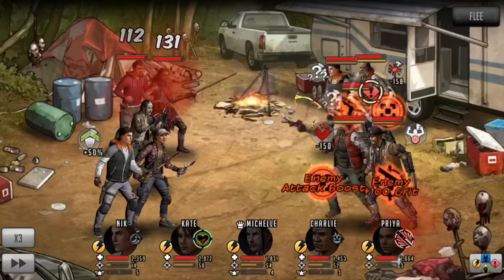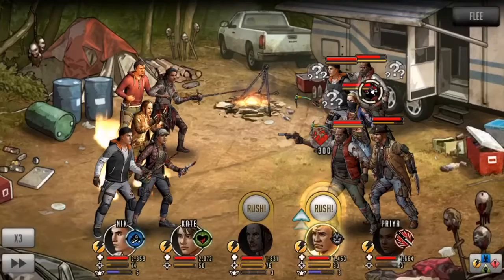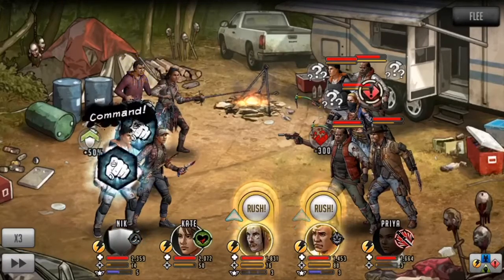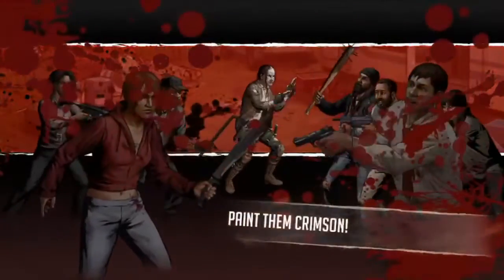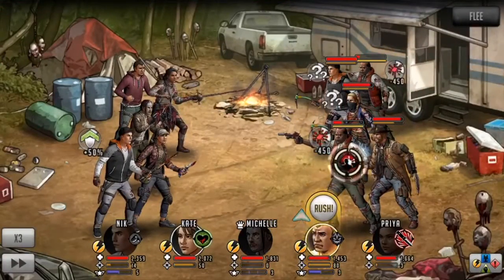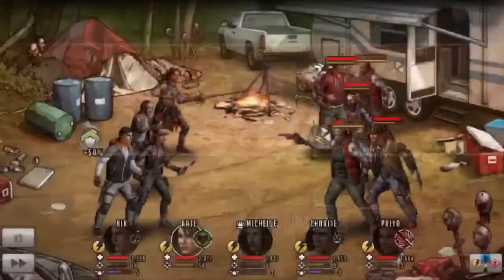The attacks from the defense are random because there is no type advantage. On my turn, I use Michelle's active skill in order to give plus 35% AP to two toons. This gives both Michelle and Charlie their rush. I use Nick's command in order to command Michelle and use her rush to attack both Zacharys, which applies bleed damage and stun.